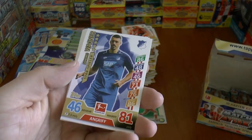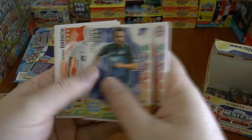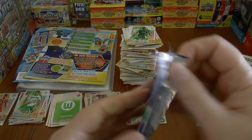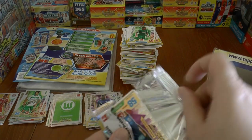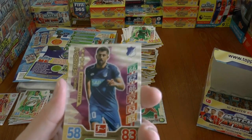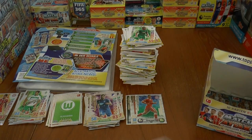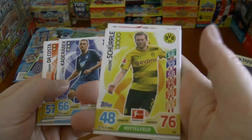We've got star player Wagner of Hoffenheim. David Alaba, fullback from Austria and Bayern. Into our next pack. This time we've got Demarapé of Hoffenheim, man of the match. Followed by the base — Schurrle, Chelsea fans will recognise him.